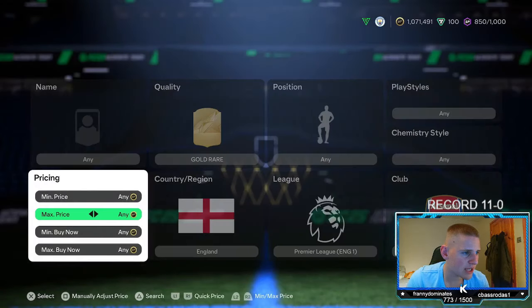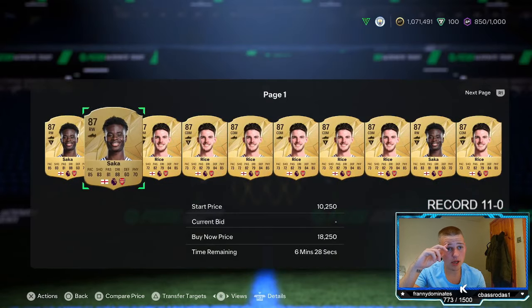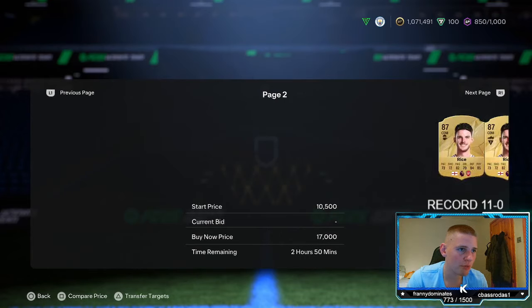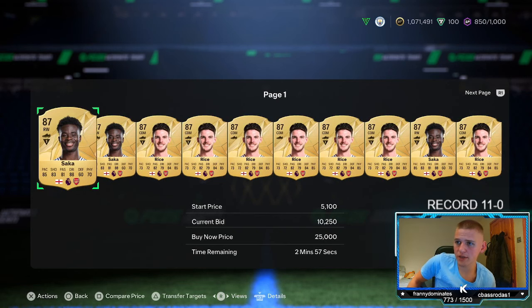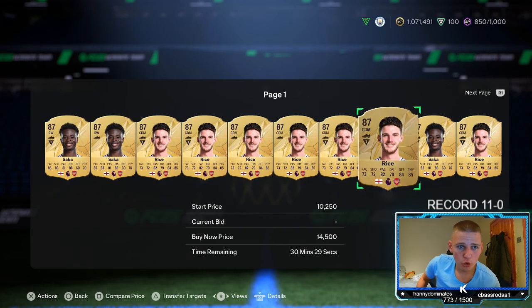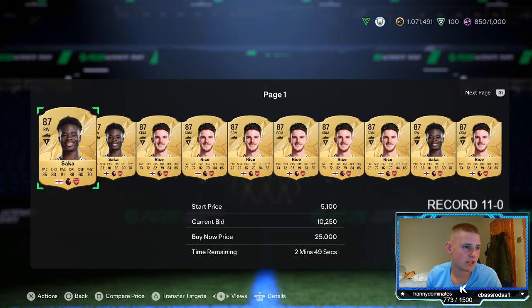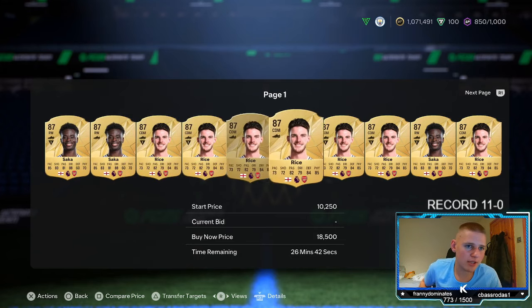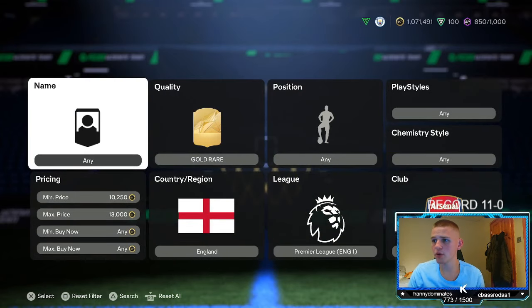I want to quickly check the bidding before we jump into the last method, because the bidding could be quite good given all the supply from Division Rivals. It's not too good at the minute, but 7 p.m. tonight it should be a little bit better. Give it a go because if it works, it works — you'll make quite a lot of coins. You do need a few coins to bid though, since these are 13k a pop, so even just bidding 10 cards is like 130k.